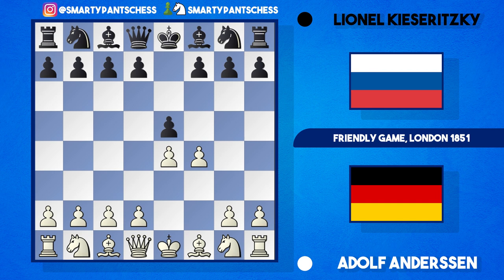So in this position, black actually accepted it and played exf4 — we're into the gambit variation. White now continued developing their bishop with bishop to c4, gaining some early development and eyeing up the f7 pawn.